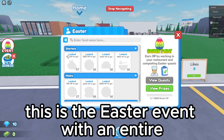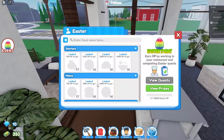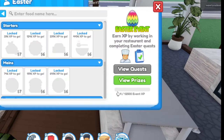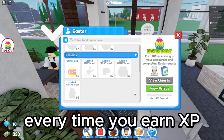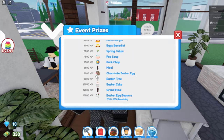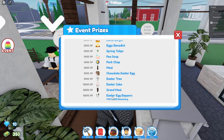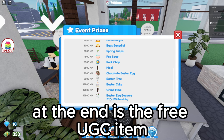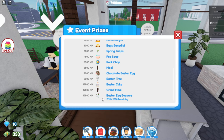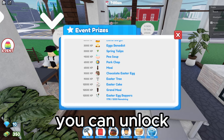This is the easter event with an entire easter food menu. The goal of the event is to fill up this XP bar. Every time you earn XP you're going to make your way towards new prizes. You can press view prizes to see all the prizes you can unlock. The grand prize at the end is the free UGC item and you can see how many are remaining. There are also some pretty cool statues and food you can unlock by the very end.